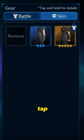Tap confirm. If you're not done yet, go to your character, tap on their outfit icon, tap skins, then choose your new skin.